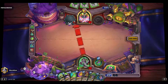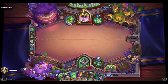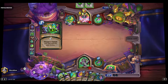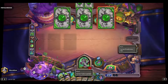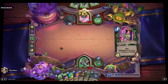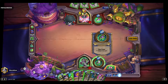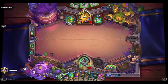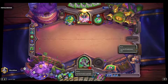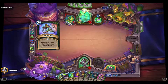Blackthorn is good but he's seven mana, so... His hand is looking pretty thin right now. I'm going to save my coin.